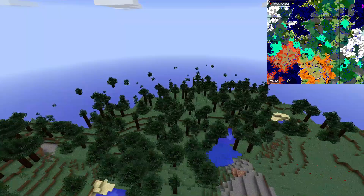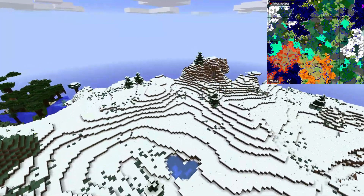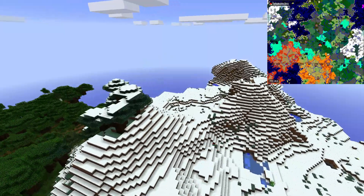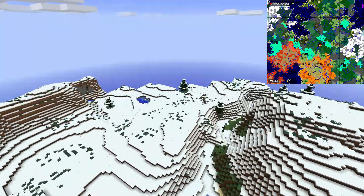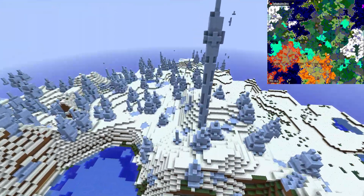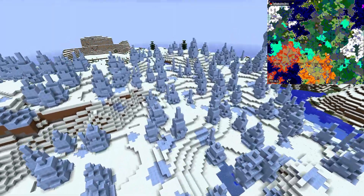Behind the taiga we have the cold biome starting. Here's an ice plains, and as I mentioned, there is an ice spikes biome. I want to show you this one because it's quite huge and quite awesome. Here it is — we have quite a lot of these big spikes. You won't run out of packed ice, or you could just build a base here in the ice spikes biome.